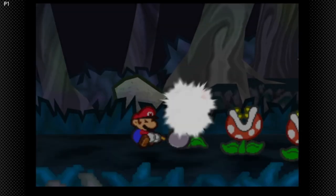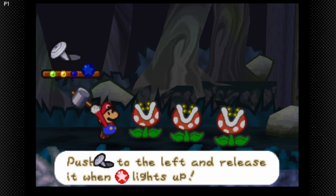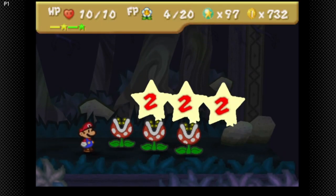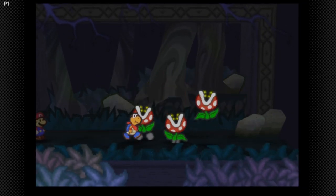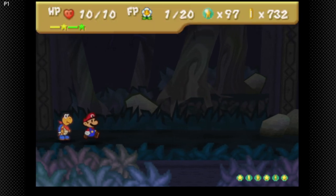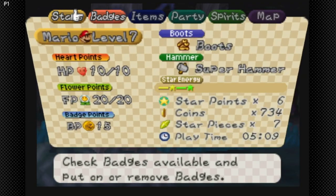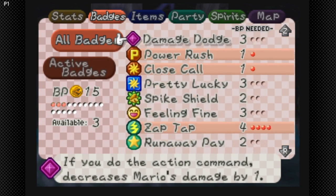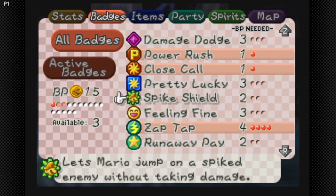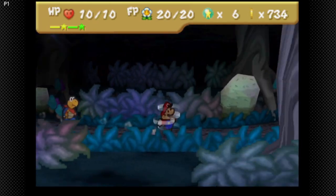Let's go for a level up — this is me just not caring. It's just Quake Hammer, then Power Shell, then level up. Sometimes I just approach battles not caring because I know I'm gonna level up. Alrighty, so what we're gonna do now is get BP up. We're gonna do another badge adjust. Let's get Damage Dodge on — Tap, Zap, and Damage Dodge are a pretty good combination.